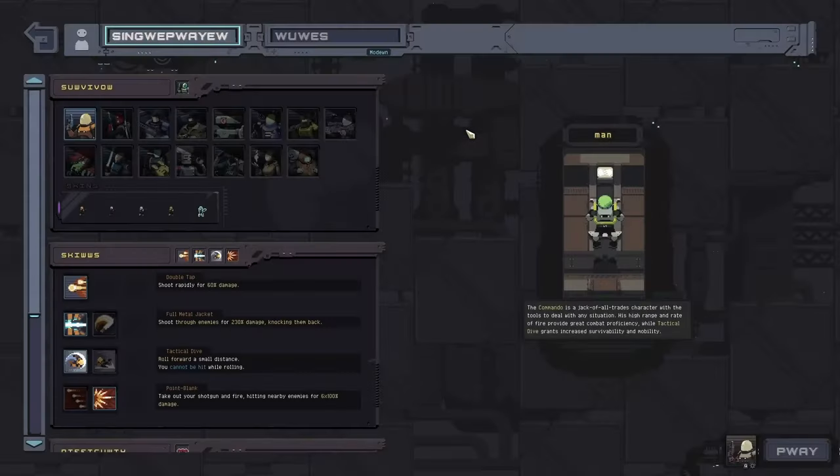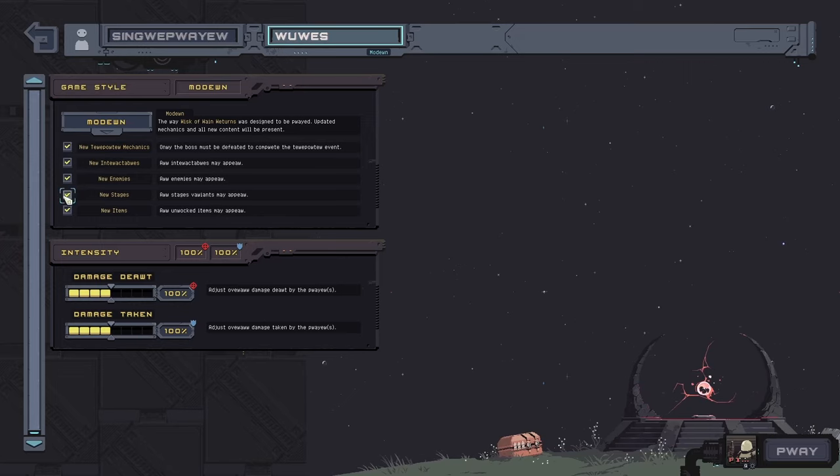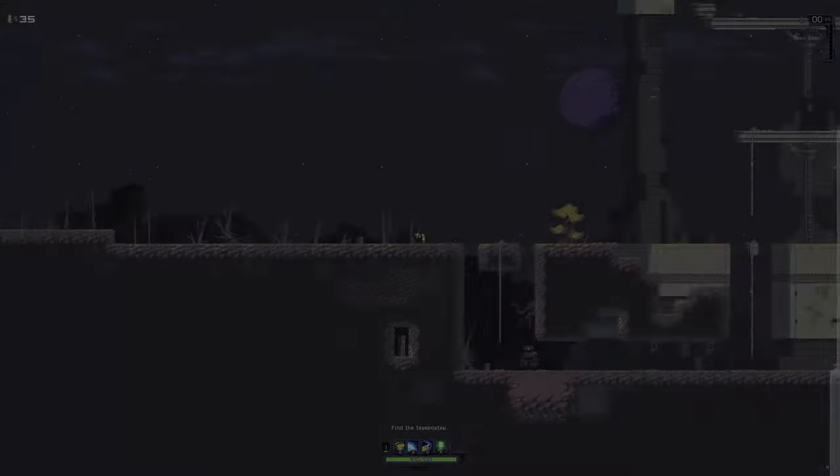Hello friends, here's a quick tutorial on how to get every prism skin in Risk of Rain Returns. First off, you're going to want to turn off new stage variants, since all of the skins are going to be hidden within variants 1 through 3.